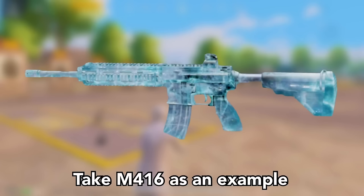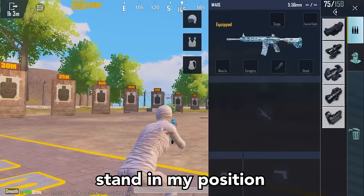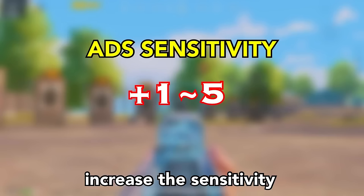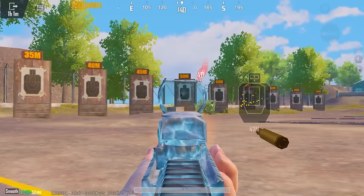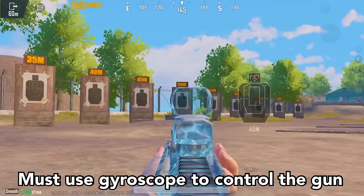Watch the video carefully. Take M416 as an example. Come to the training ground and stand in my position without any attachments. Now turn off the gyroscope. Open the red dot and fire seven bullets at a time. If the bullets go upwards, increase the sensitivity. And if the bullets go downwards, decrease the sensitivity. Do this until the bullet becomes stable.